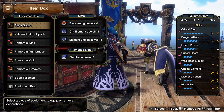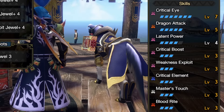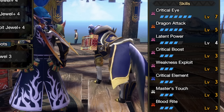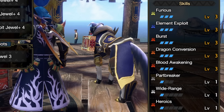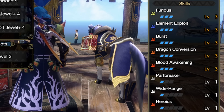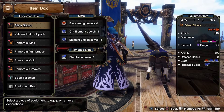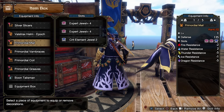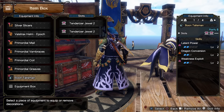This set with the dragon build and the best slots overall features: full crit eye, full dragon attack, full crit boost, weakness exploit, critical element, master's touch to maintain sharpness, blood rite, furious 3 out of 3 for the element boost, element exploit, burst, the main dragon conversion for the big burst of element, and of course the new skill Blood Awakening. These are the decorations I use to achieve that in each individual slot — again, this is for the dragon build specifically, but we will go through all of them.